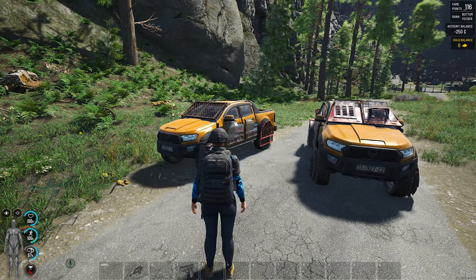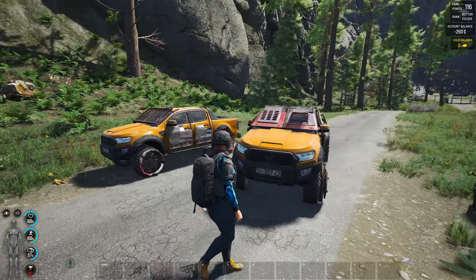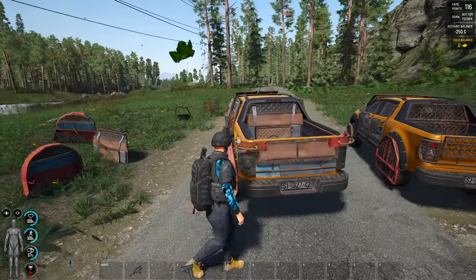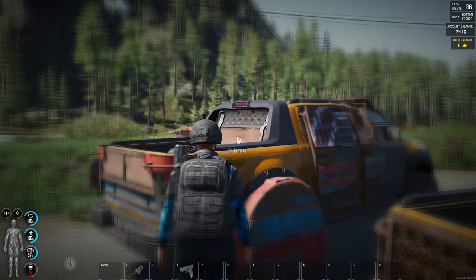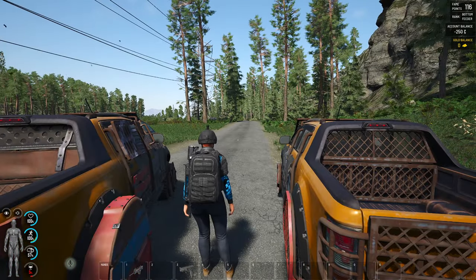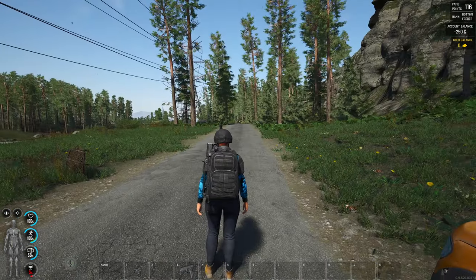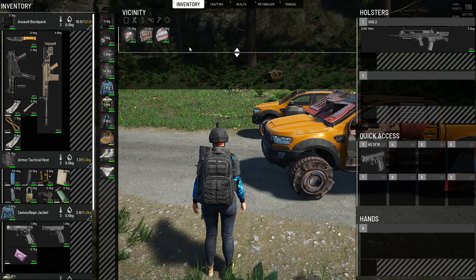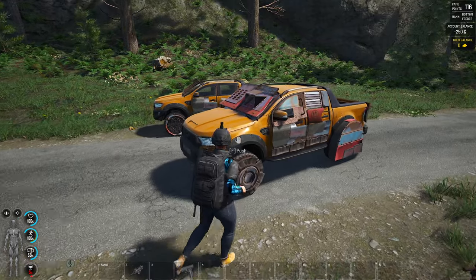Now here's the thing — it says that the heavy armor is actually going to impact the handling of the car. So we're going to jump in and see if it handles a bit worse than before. This is all the heavy armor on the doors, on the wheels, on the trunk, and on the back window. The zoom in has also been changed — it was a lot more sudden before and now it's smoother. We've got all this armor and I have basic driving on this character, so let's see how terrible my driving is going to be.